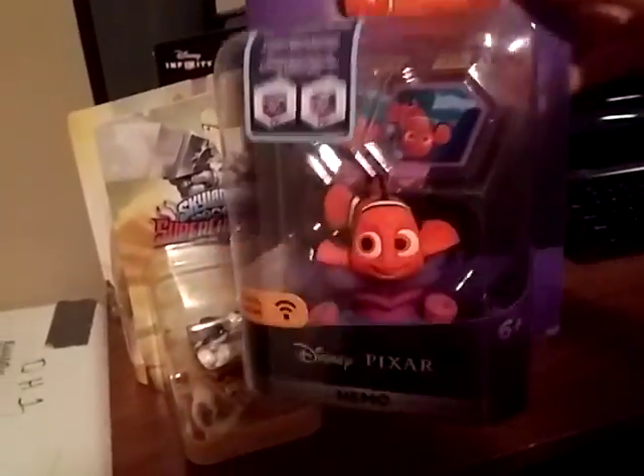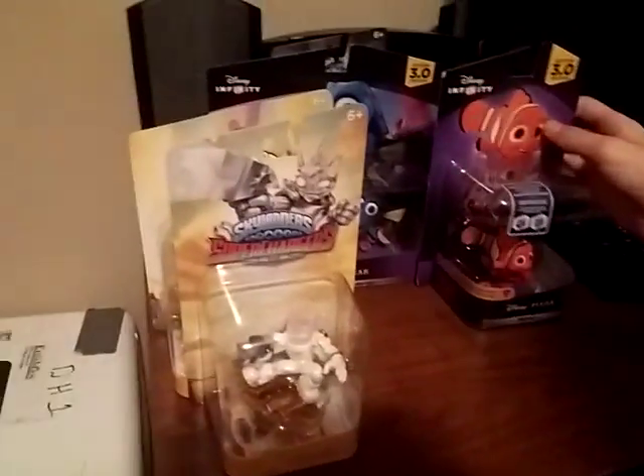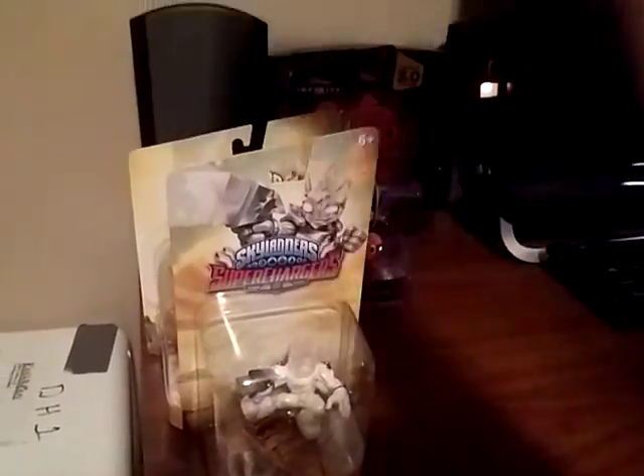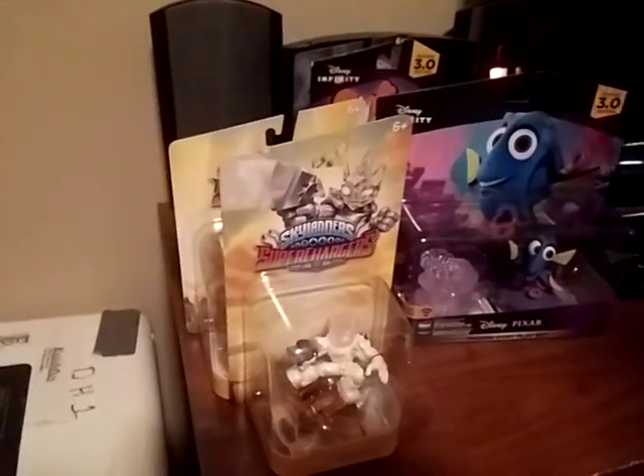We also got Finding Nemo from Finding Dory with two power discs to change the toy box in Disney Infinity 3.0, and the Dory playset. Heads up - you need internet to update your game to be able to play the playset. And we have something extra special, but we'll save that to the end.